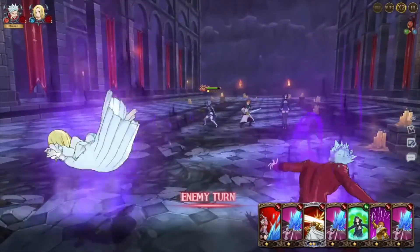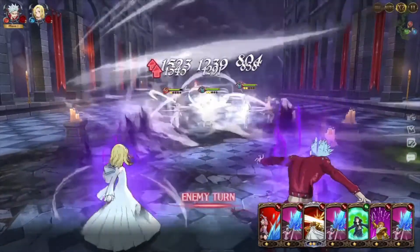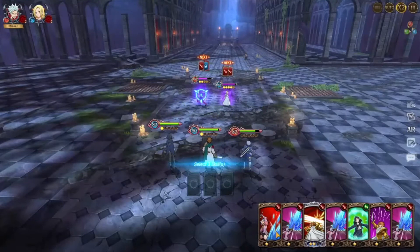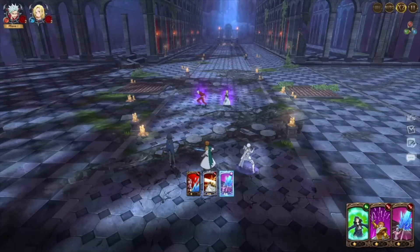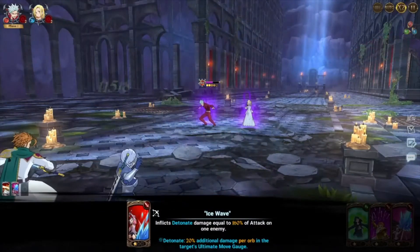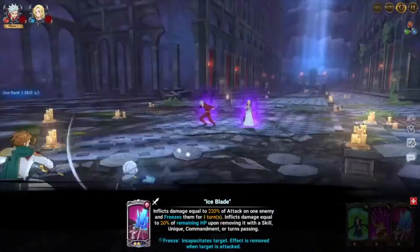Lane will automatically attack into my Jericho here, which makes sense since she's red. We're going to throw out this detonate card and then we're going to see if this freeze works.